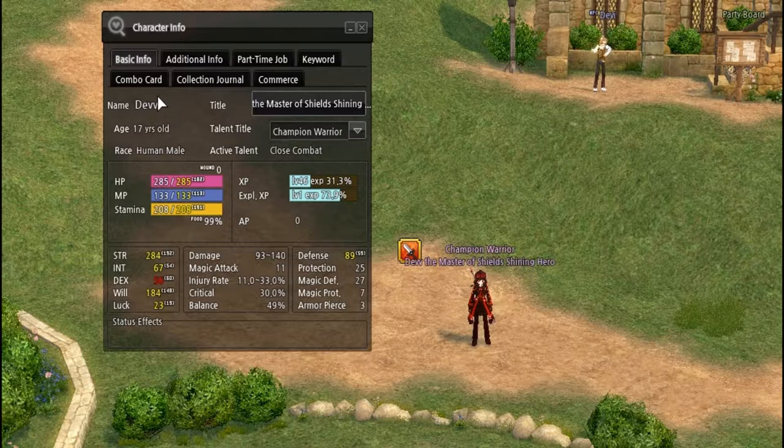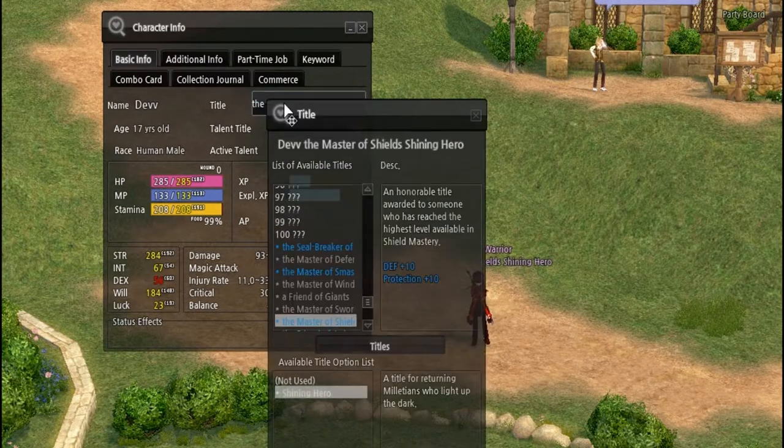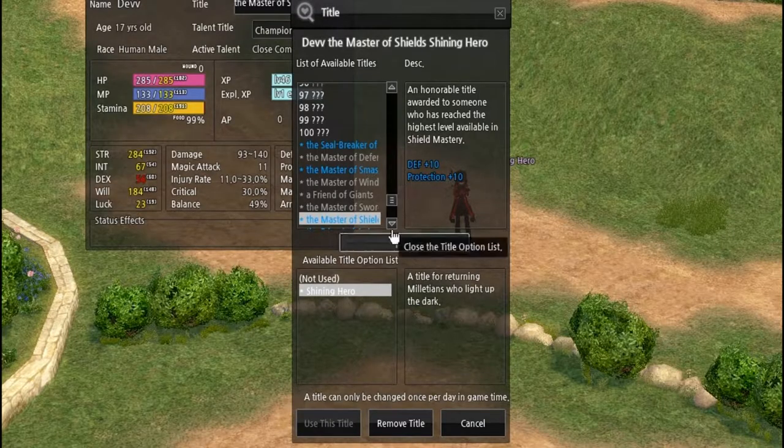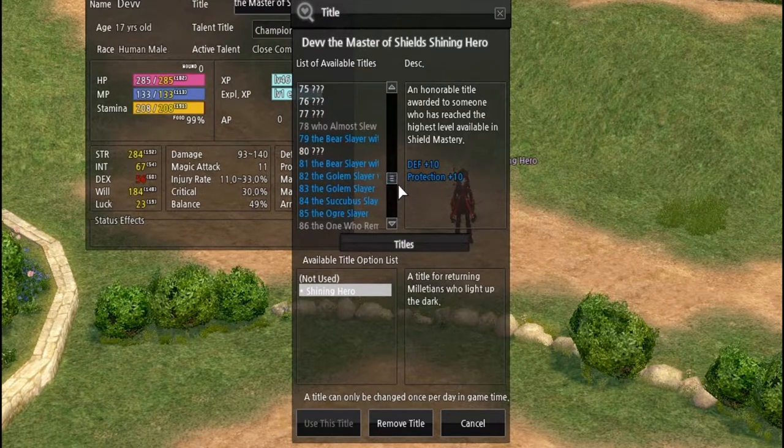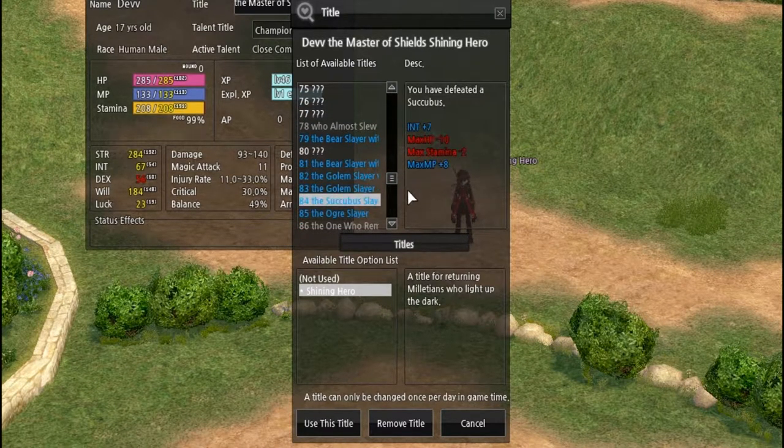There are certain ages in Mabinogi. Depending on certain items like clothing, there are specific age limits and you have to be that age in order to use said item. Your race and gender are shown here — I am a human male. Your title is over here. Titles are basically achievements, and with each title comes its own specific buffs and debuffs.